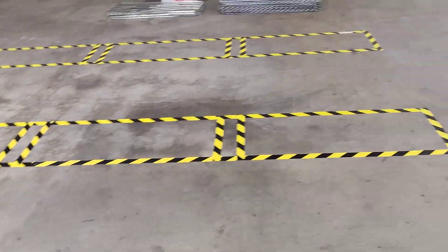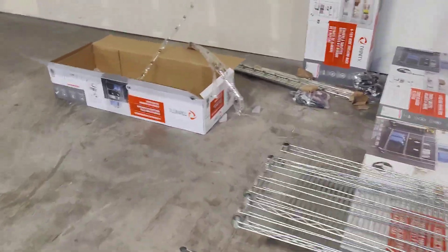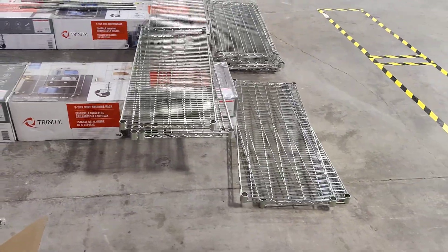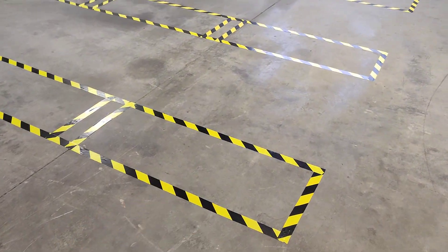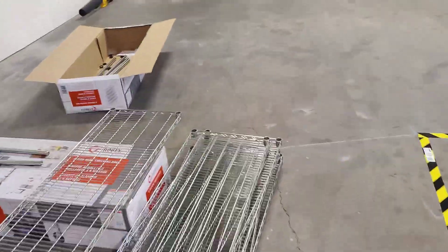We're getting started. For racks, we're running these standard heavy-duty racks. We buy these at Costco — they're about a hundred bucks each package, and we need three packages to build one platform. It's pretty tall. That's what we're running for our racks.